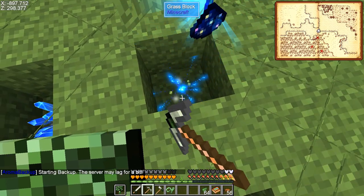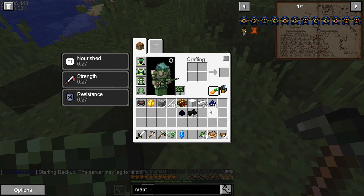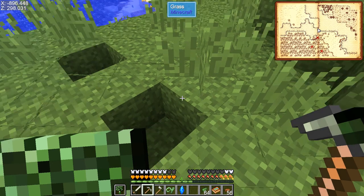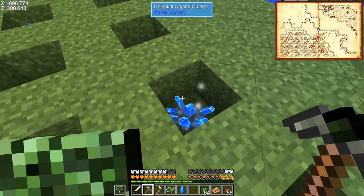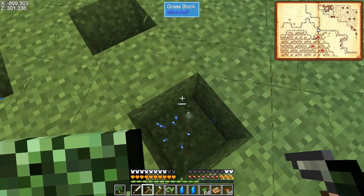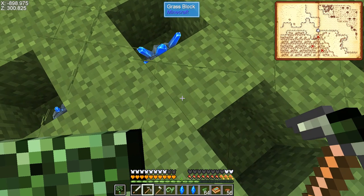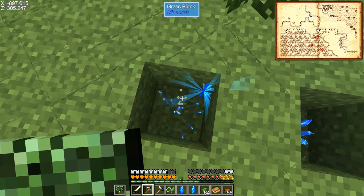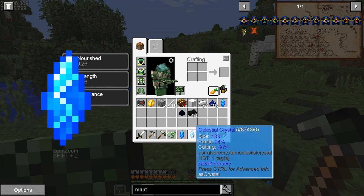I've never done this before. Oh, I got another stardust and celestial crystal - excellent, this is what I wanted. There's another one here, let's get another one. Looks like you get the stardust back, that's nice. And then this one here - there we go. So I have now a couple of these crystals.